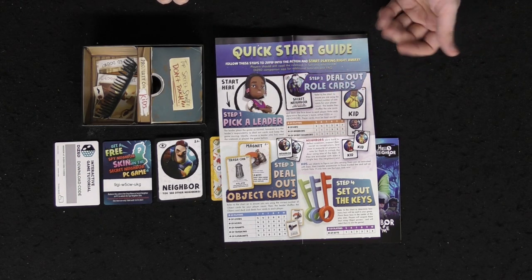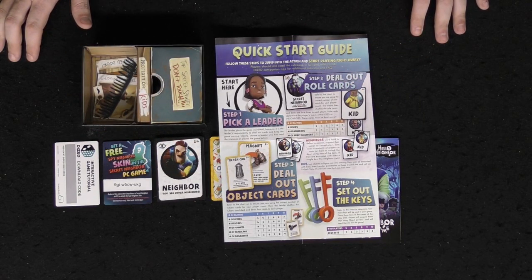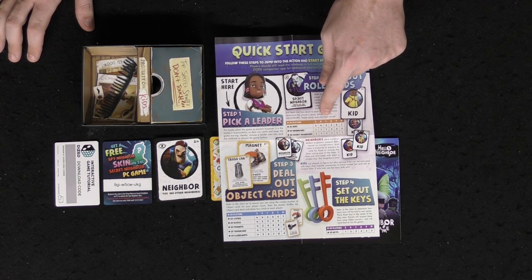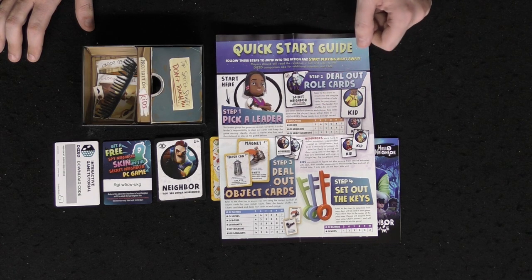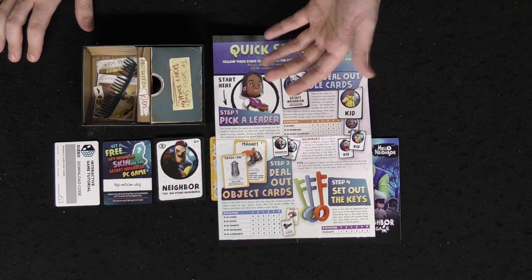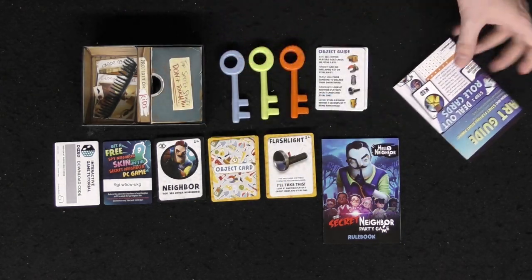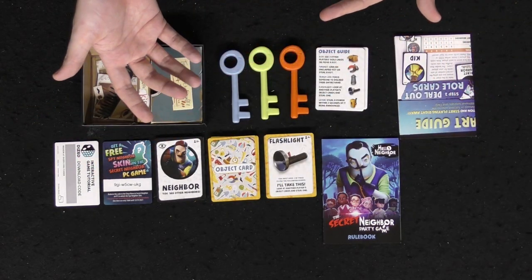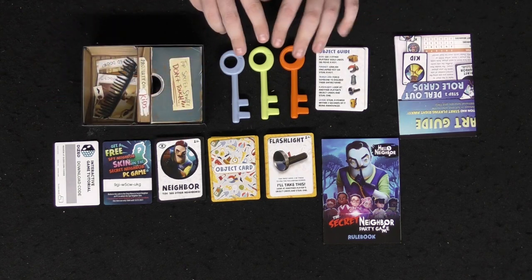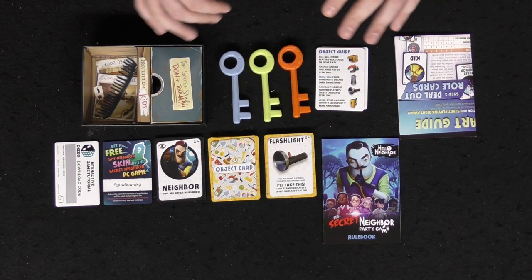The first thing you'll do is pick a leader. After that, you'll deal out the role cards depending on the number of players — it tells you at the top how many different types of roles will be in the game. In a six-player game, you're going to have four kids, one neighbor, and one secret neighbor. Then you'll deal out your object cards and do a trading phase. Players play their cards — as long as they were able to trade for what they wanted — which can let them get keys, steal a key, or learn something about somebody's role.